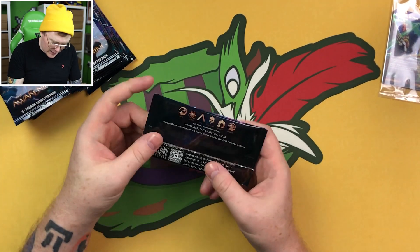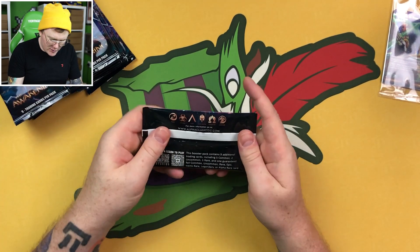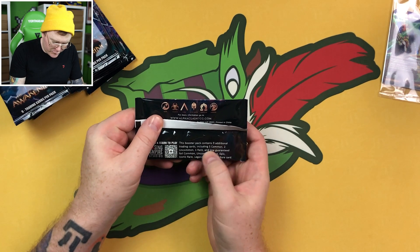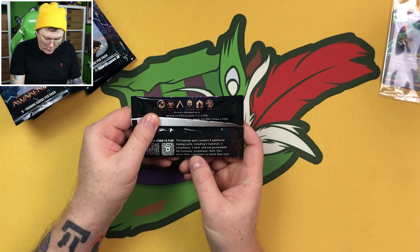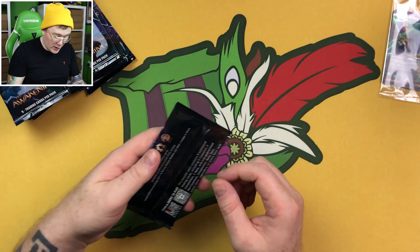There are nine cards in a pack. It says this booster contains nine additional trading cards including five common, two uncommon, one rare, and one guaranteed foil — common, uncommon, rare, epic, iconic rare, legendary, or alpha rare card. So those are the rarities. We've got nine per pack.